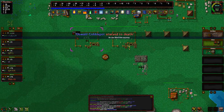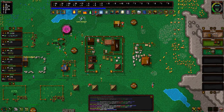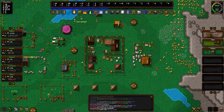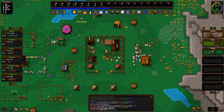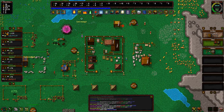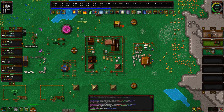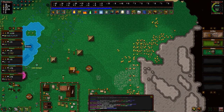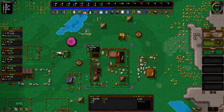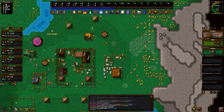Oswald starved to death. We got six farmers, so I don't know what the heck, man. We don't really need miners, so let's put them down to two. They need to bring food to the houses — that's the problem. That's probably why people are starving. And that's why if you build a kitchen, they can take it with them versus trying to get back to the house.